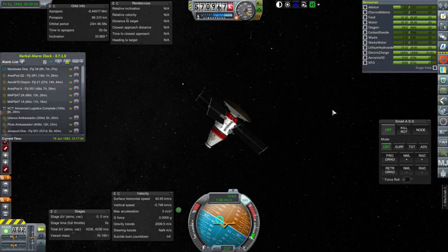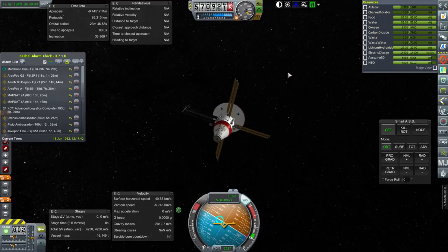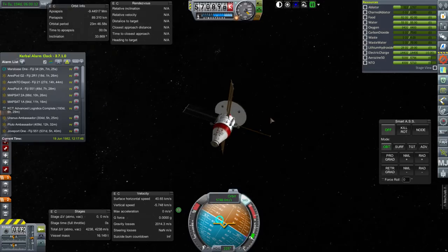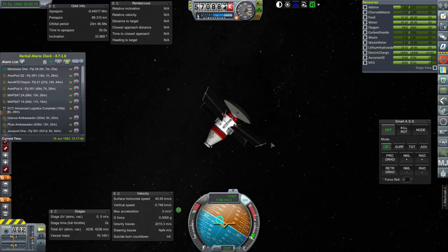Hello everyone and welcome back to my Beyond History series in Kerbal Space Program 1.1.3. In this episode we've got a series of missions that are approaching Mars and we need to get them into orbit. This mission, Aresbaud G2 on the Fiji 3R1, is now approaching in Mars SOI and we are assessing what altitude we would like to have it get into the atmosphere so that we can airbrake and make a safe orbit.